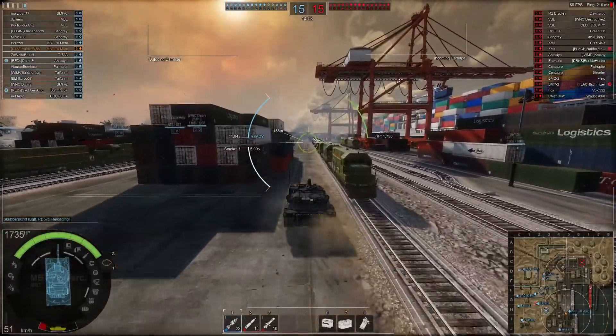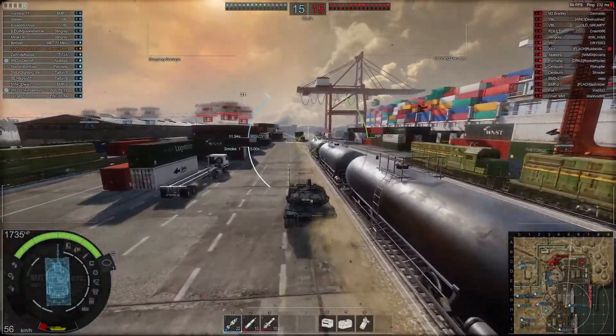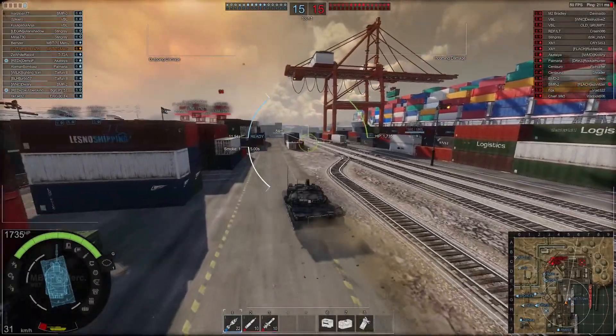The MBT-70 — I owned the normal version, liked it, so I decided to go ahead and buy the whole Merc pack. The VFM Mark 5 Merc I didn't own the normal version of, so I was glad I got that in the bundle. Anyway, Port Storm — we've come into the container train yard shipping area.